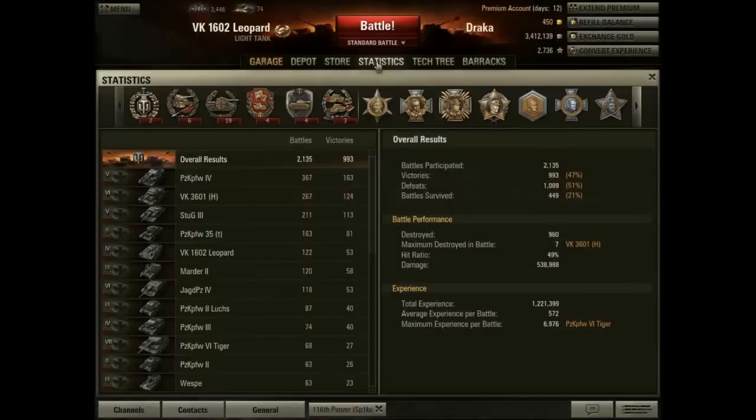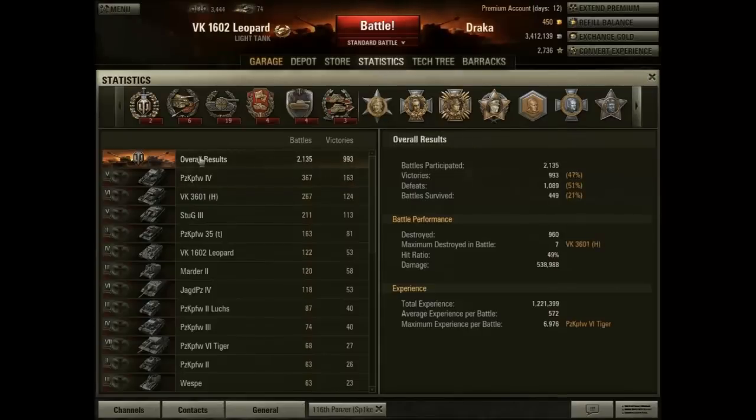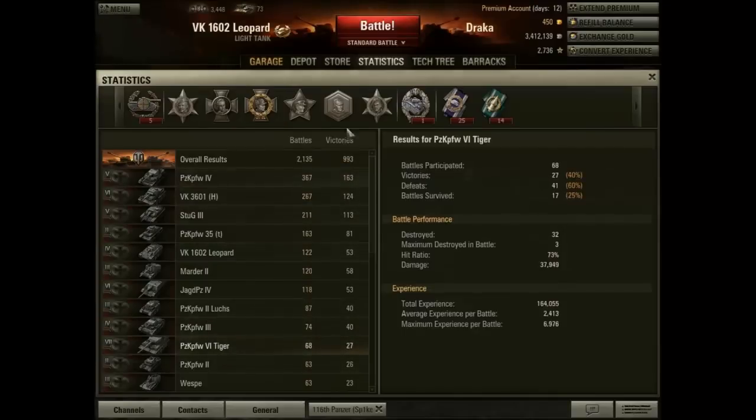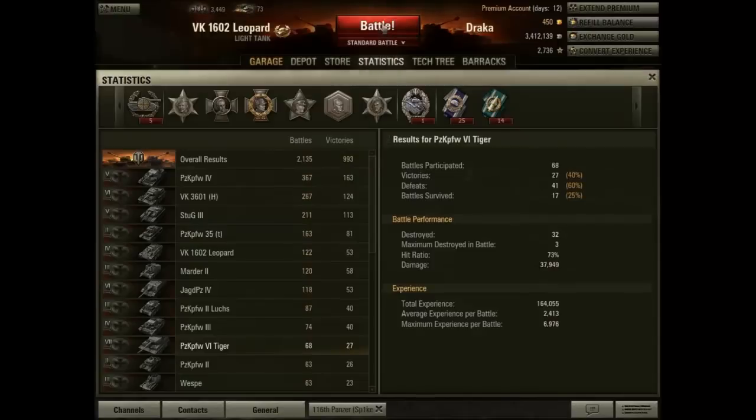You can look at your statistics by crew type and your overall results, as well as the various medals you have earned. With this particular tank and crew I've earned these medals. If you right-click, you'll find out what each medal is for and what you have to do to earn it. As you can tell, I'm not a particularly successful commander — I've only had 40% wins and 60% losses with that tank, and my crew has only survived 25% of the time. But that's for someone else to teach; I'm just teaching the garage.